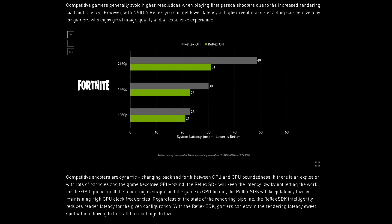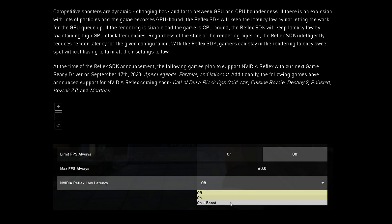Competitive gamers generally avoid higher resolutions in first-person shooters due to increased rendering load and latency. However, with NVIDIA Reflex, you can get lower latency at higher resolutions. Competitive shooters are dynamic, changing back and forth between GPU and CPU-boundedness. If there's an explosion with lots of particles, the game becomes GPU-bound. If the rendering is simple and the game is CPU-bound — for example, Valorant or Counter-Strike Global Offensive — the Reflex SDK will keep latency low by maintaining high GPU clock frequencies. This confirms it should fix the issue we were experiencing with Ultra Low Latency mode set to Ultra.